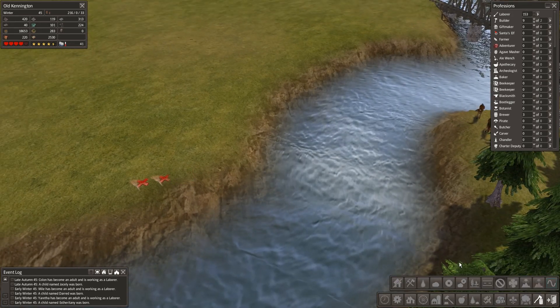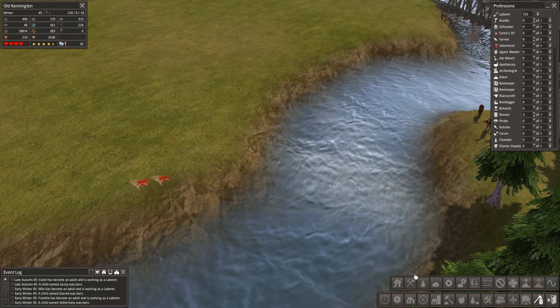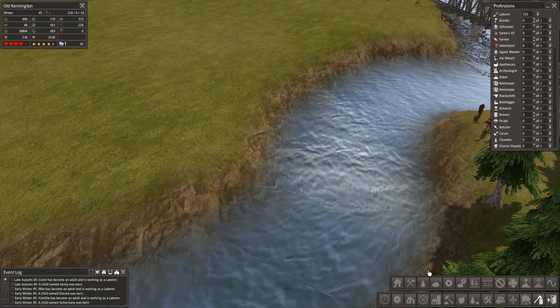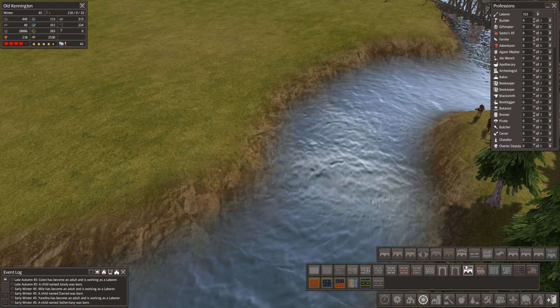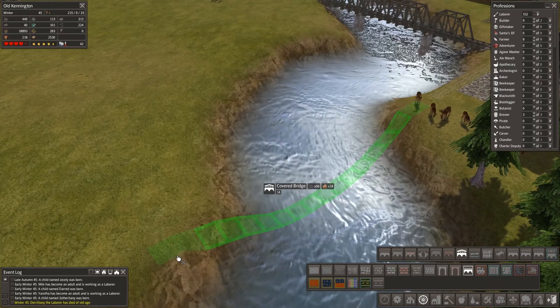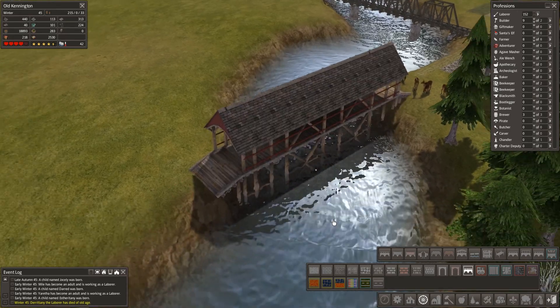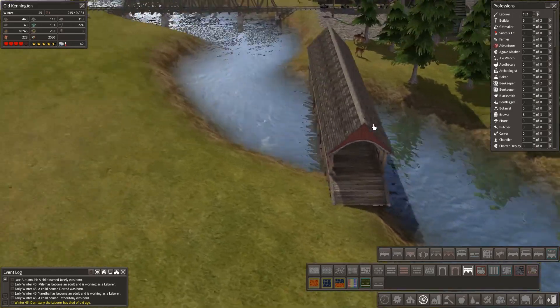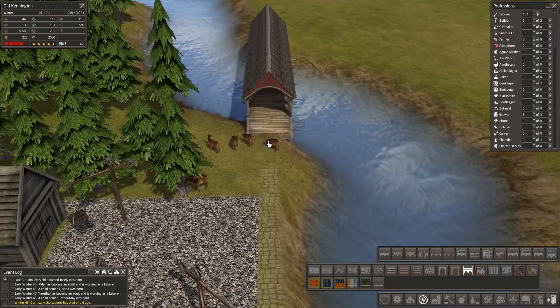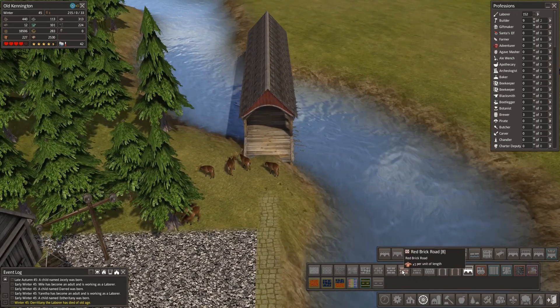I don't know if I was going to work on the military sort of base down here. This is a huge area — I think it's too big to be entirely a military base, but there is space to do so. It is rather large. We could have a castle down here, I suppose. There's like a palace or something in here — let's have a look.